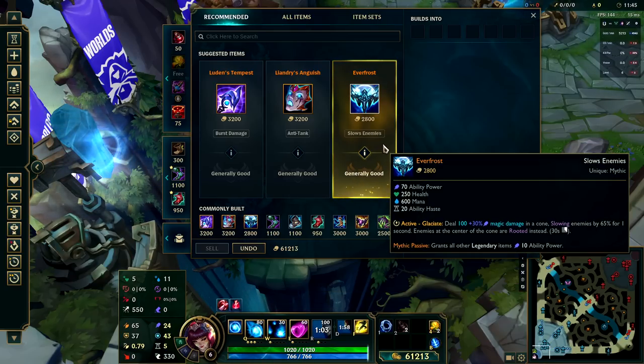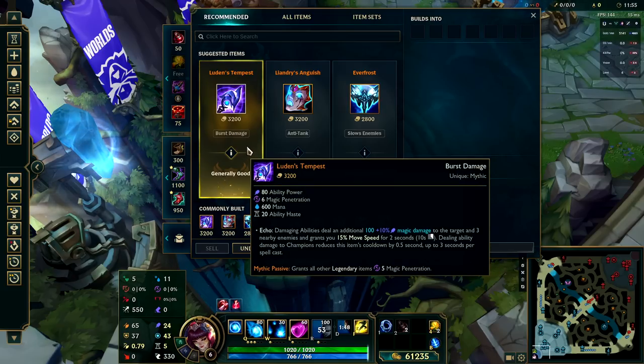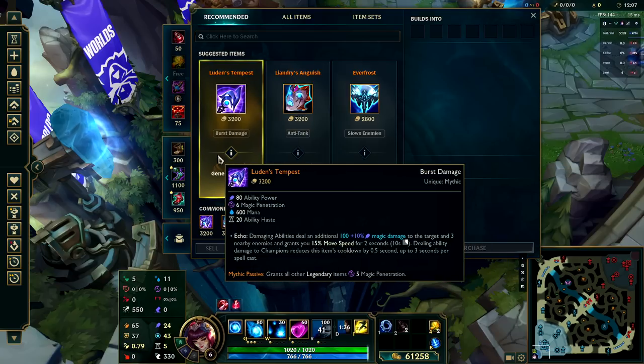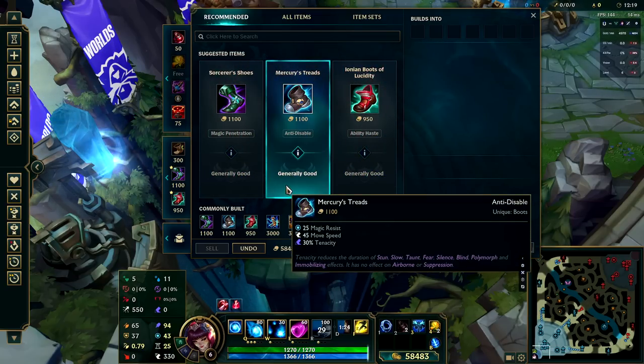Our main mythic item is the Everfrost, which will be incorporated into our main combo throughout the game, although some people are also seeing success with Luden's Tempest. The main difference is Everfrost gives you big ability power bonuses as well as a lockdown if you land the skill shot, whereas Luden's Tempest is a passive item that gives you magic penetration on everything else you build. I personally go for Everfrost in today's game.